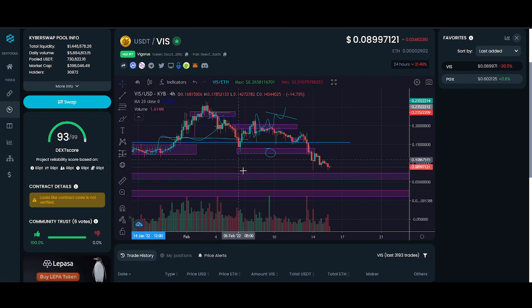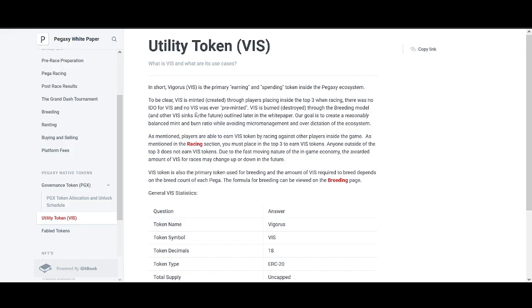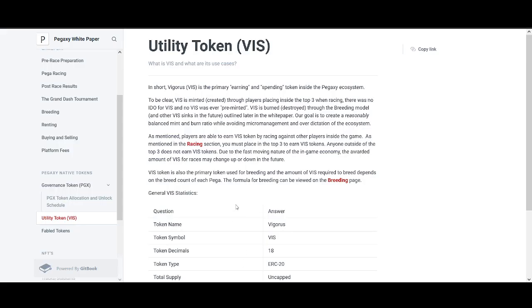The most important thing I'm watching for this game — to continue investing and growing my breeding farm — is the burn ratio. The main money is earned passively. I was earning something absolutely ridiculous — I think around $1,000 — I'll go into that in the next video. There's no pre-minted VIS, so there won't be a huge influx of supply as long as we see more VIS being burned through game mechanics.